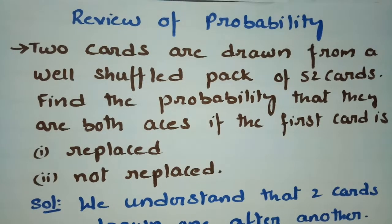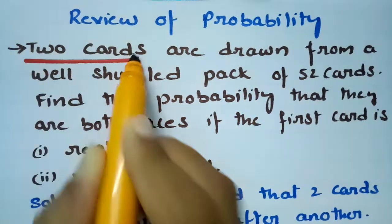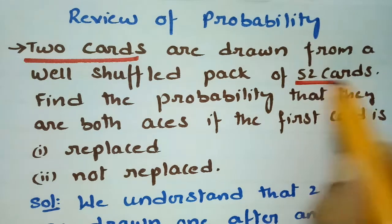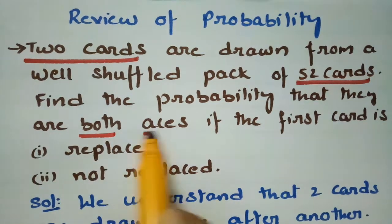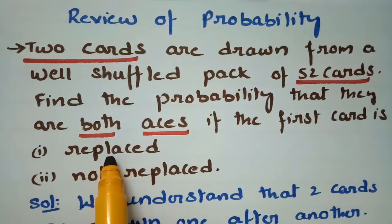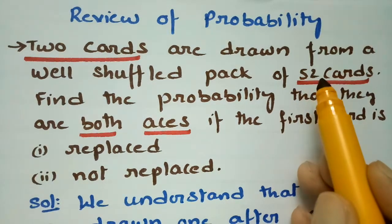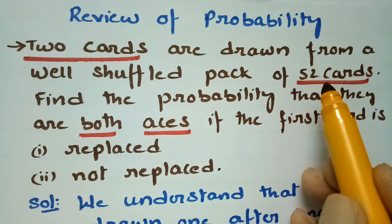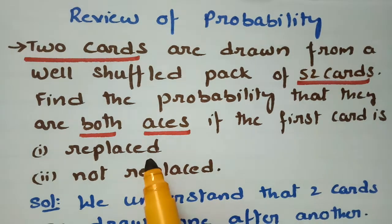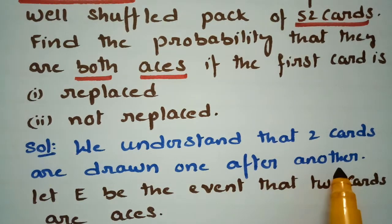This problem is from probability. Two cards are drawn from a well-shuffled pack of 52 cards. We need to find the probability that they are both aces — first, if the first card is replaced, and second, if it is not replaced. The two cards are drawn one after the other.